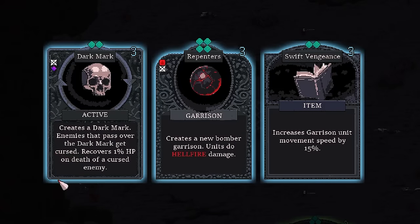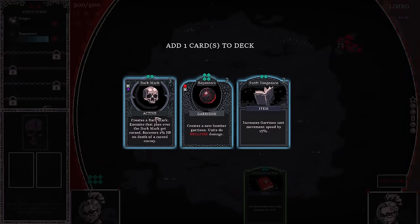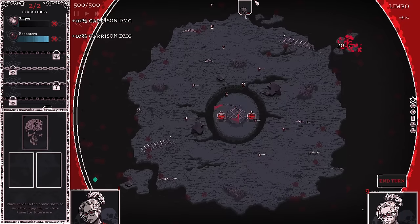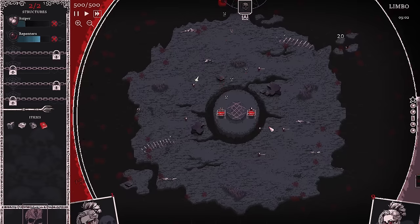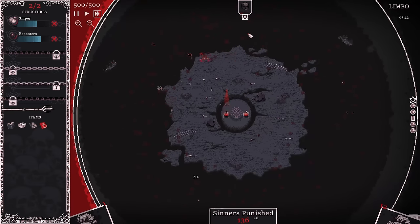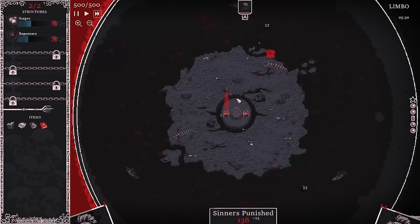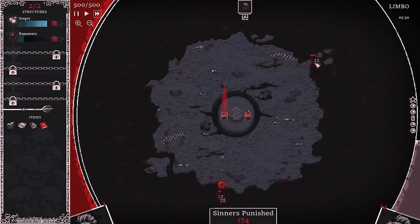We have our first active: 'Creates a dark mark. Enemies that pass over the dark mark are cursed, and it recovers one HP on death of a cursed enemy.' So I gain HP from that — that's fantastic. We'll grab that one for sure. And this turned into a pretty good turn — garrison unit damage up and our first active. You can automate the actives, which I'm going to do. I didn't even notice until now — we have pirate ships out here spawning units, and they spawn giant octopuses.